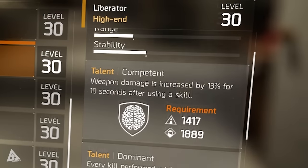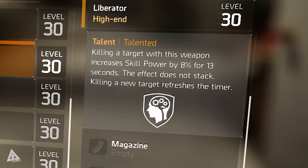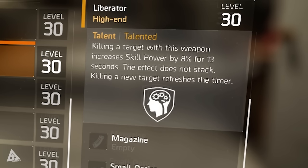Named high-end weapons come with a fixed set of talents. The Liberator has two that require unlocking with specific attribute distributions and a third that is active at all times. The always-active talent is Talented: killing a target with this weapon increases skill power by 8% for 13 seconds. The effect does not stack, and killing a new target refreshes the timer.